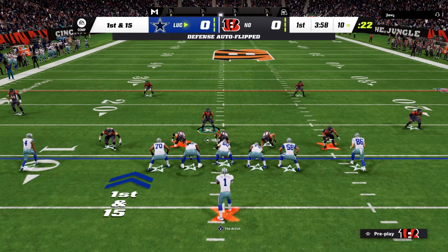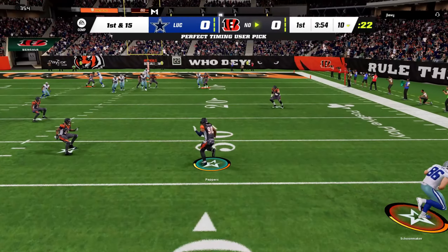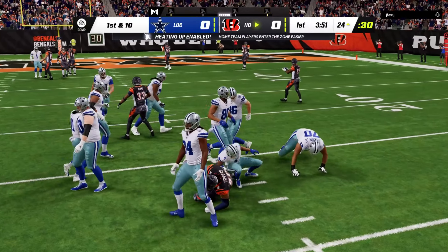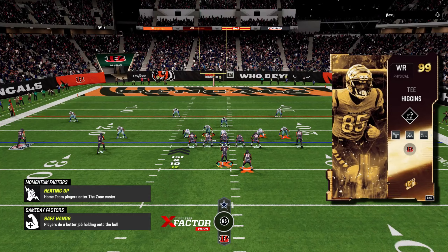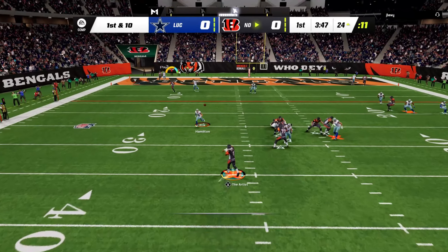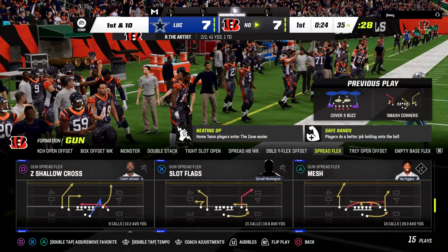All right, he's in five wide. I thought he was going to run, but we will take the interception with Peppers, and I guess we're going to get maybe down to the 24-yard line. Perfect. All right, so as you can see, we do have T. Higgins on the field. He has route tech, deep out elite, short in, and short out elite. Let's go ahead and see if we could actually get him open. It does look like he's going to break off, and that is going to be a touchdown with T. Higgins. T. Higgins does get his feet down — that was very surprising.